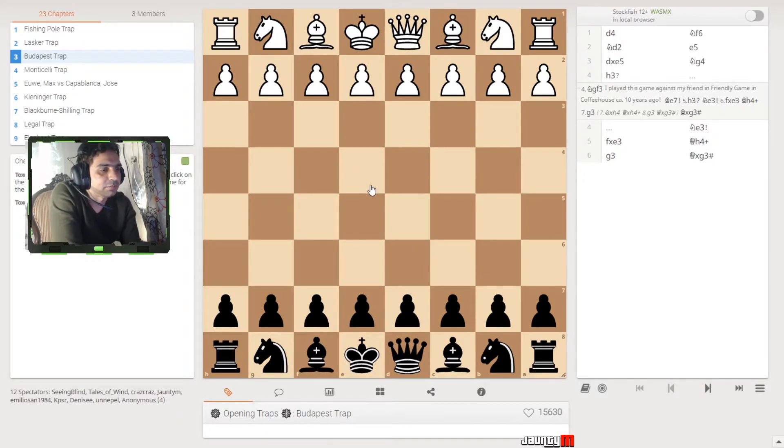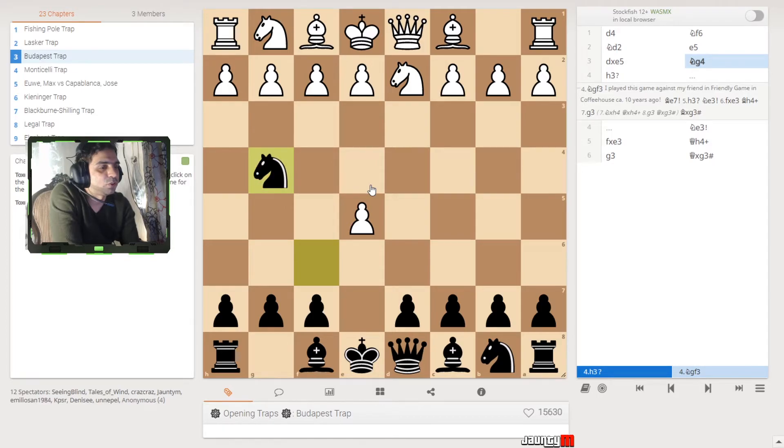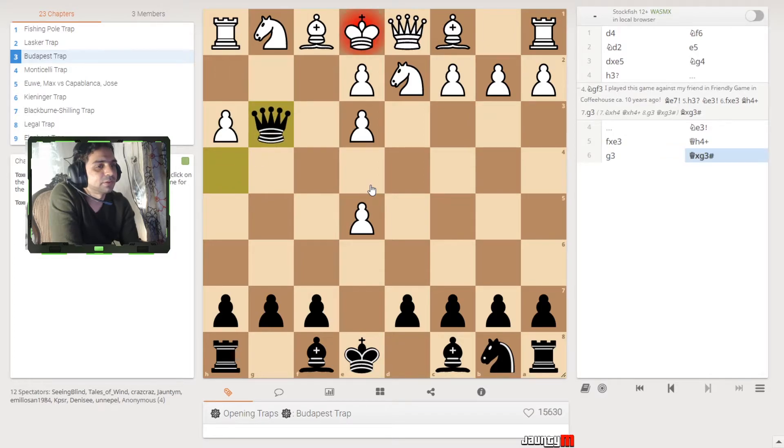This is the Budapest trap — let's see how it works. White plays d4, then knight to f6, and white sometimes plays d5 as well. What you do is bring the pawn up to e5 and let them have it — that's fine. You take up the knight and they're going to attack, so you put your knight here. Now they attack with the other pawn, so you check the king and attack — the king has no other way to go because he's trapped. That's the only move they can play and they're done.